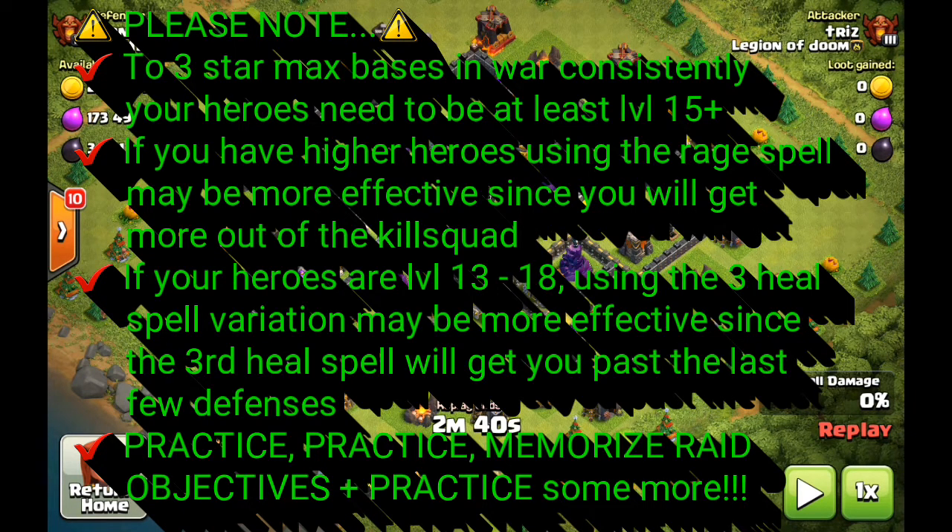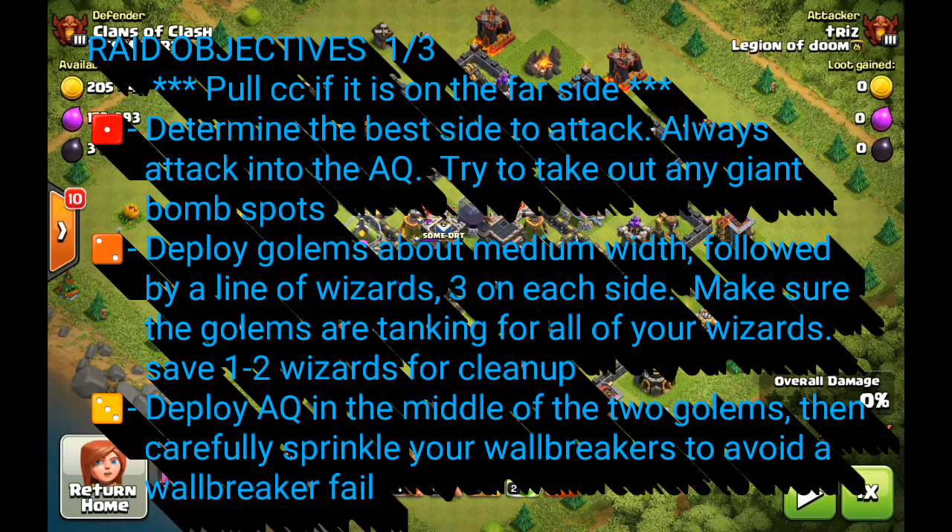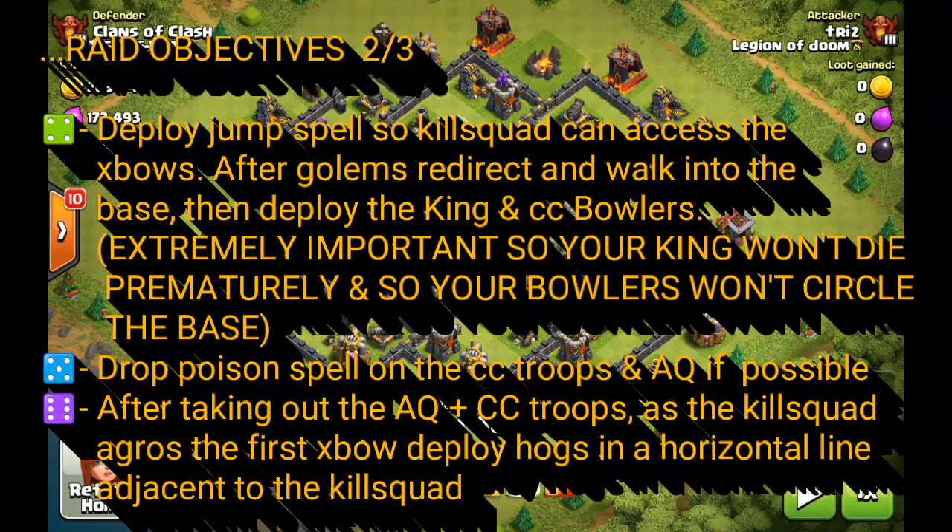As you guys know, it doesn't matter what the three-star army is — you're always going to have those raid objectives to give yourself the best possible chances at success. Starting with number one: determine the best side of the base to attack. You're always going to attack into the archer queen because if you don't take out the archer queen, you might as well say goodbye to your three star. She will very likely take out every single hog, and you will only one star.